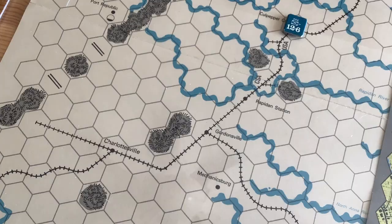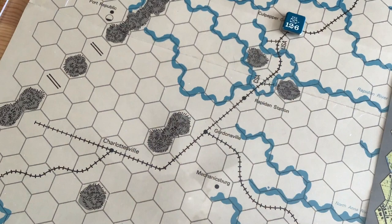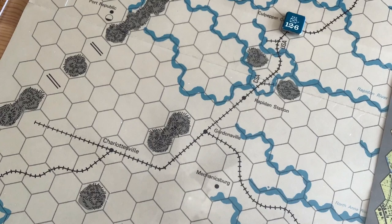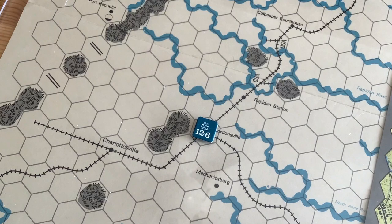The other important difference is the scale of the maps. Here we're showing the 5th Corps at Culpeper Courthouse, where each hex on this scale represents about four miles. So in two days, if the 5th Corps followed the track, it would move roughly six hexes — about to Gordonsville in two days.